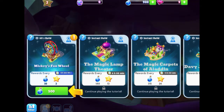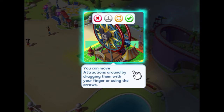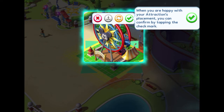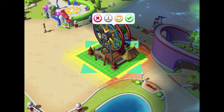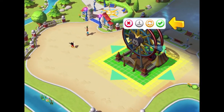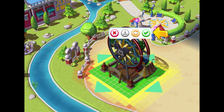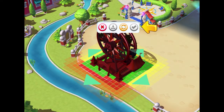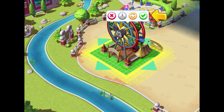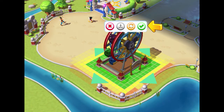I remember you have to tap each attraction at the end of its timer to collect rewards — they don't collect automatically. We have 900 magic, so let's spend 500 to get the Fun Wheel built. The game explains you can move attractions around by dragging with your finger or using the arrows, and when you're happy with placement you confirm by tapping the check mark. I try to find a good spot — you can still place it near walking characters, and if it's in a spot it can't go it'll turn red.